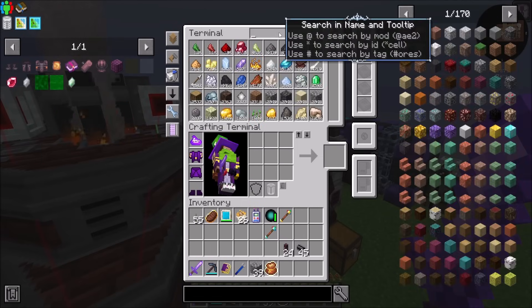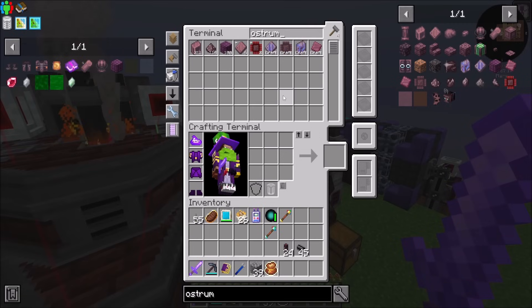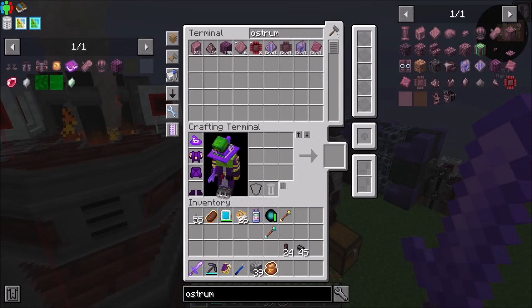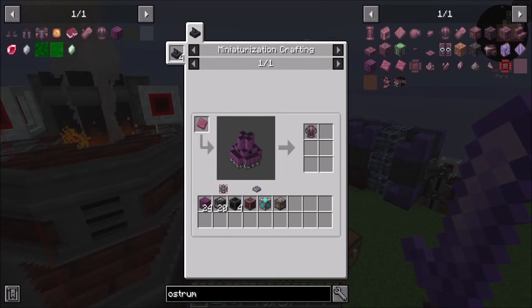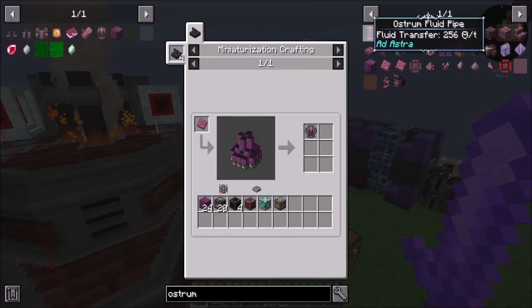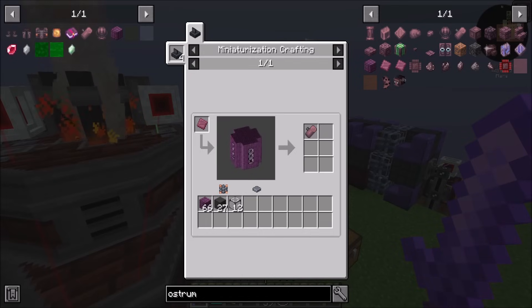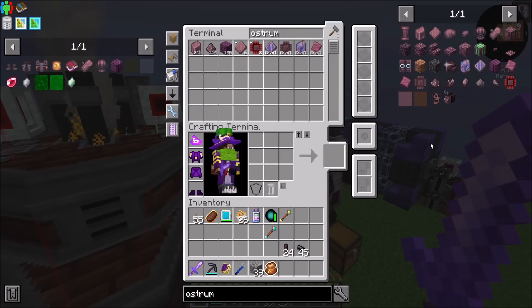Where am I at with Ostrom at this point? I am at 100 space plating blocks so far. Now if we remember our math, we needed — I need one of these, so I need 24 space plating blocks. And I need two of these, so I need 66 times 2. I need 156. So we're about two-thirds of the way there.